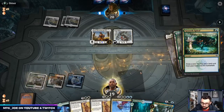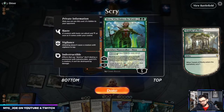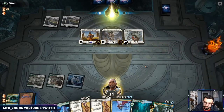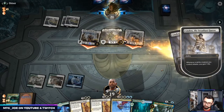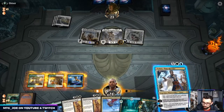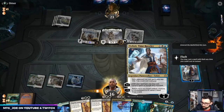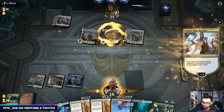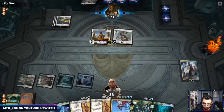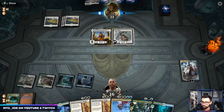We got Uro for next turn — it'll gain us some life. Nissa is interesting but I think we're a ways away from it. I think I want Banishing Light. Teferi is actually better — Teferi does a good job of forcing them to recast and take their entire turn doing that. Then we can Conquer's Death the following turn. If they go Heliod here we can exile it as well.